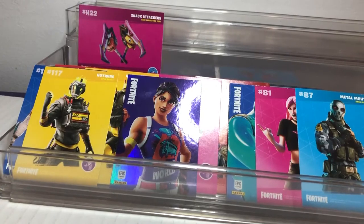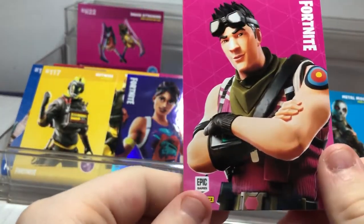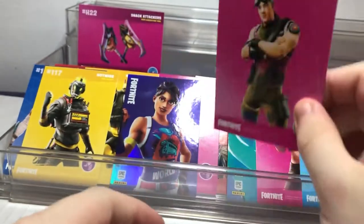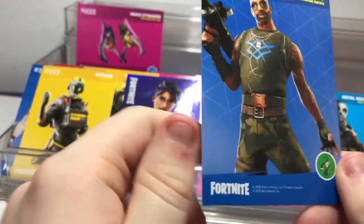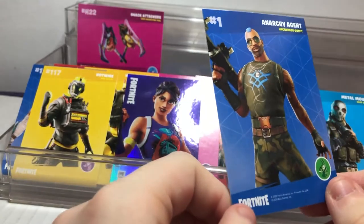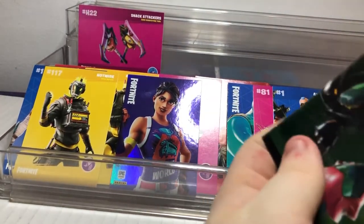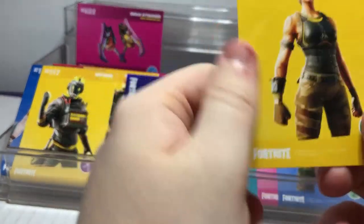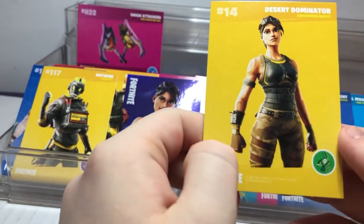Sure Shot — I haven't heard much about this one, but it's a bit like a default skin, could be more. Sure Shot is an uncommon outfit, and Meadow Mouth was a rare outfit. Then we get Actuary Agent, an uncommon — looks like a Mr. T with a blue mohawk, amazing. And we get Desert Dominator, which looks like a Ramirez but with an uncommon outfit.